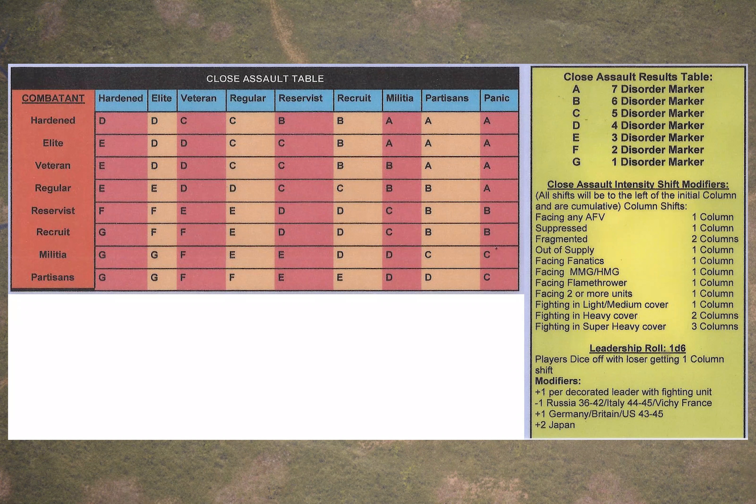Assuming that all of those things go through — that the morale tests on both sides are passed — the attacking unit will move forward into contact, and the actual mechanics of the close combat fight will take over. Our units are now in contact and we have to actually fight the close combat. Even the slightest contact, even corner to corner, will cause units to fight.